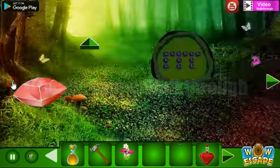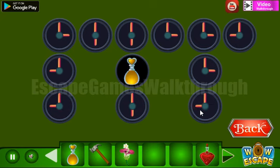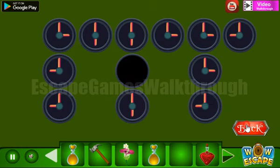We need to treat them as hours on the clock. This points to three o'clock, then nine o'clock, six o'clock, six, then three, three, three, and these are two nines. We've got one more yellow potion.